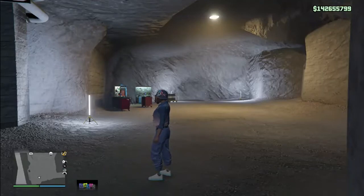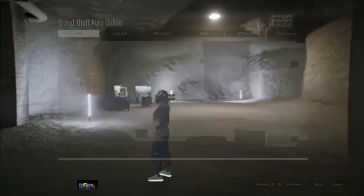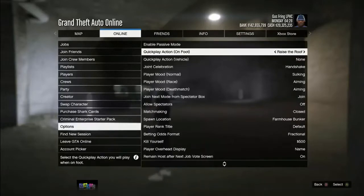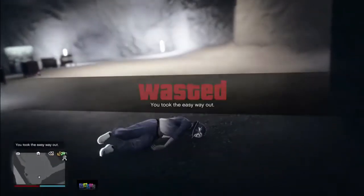If done correctly, you will get a first alert — accept the first alert and deny the second alert. You will spawn in a random bunker and be completely frozen. Your friend, now in his MOC, needs to exit the trailer, turn around, and select 'Enter with Nearby Friends and Crew.' While still frozen, press the pause button, go to the Online tab, select the Criminal Enterprise Starter Pack, then back out and kill yourself in the options. If done correctly, you will spawn at the docks.